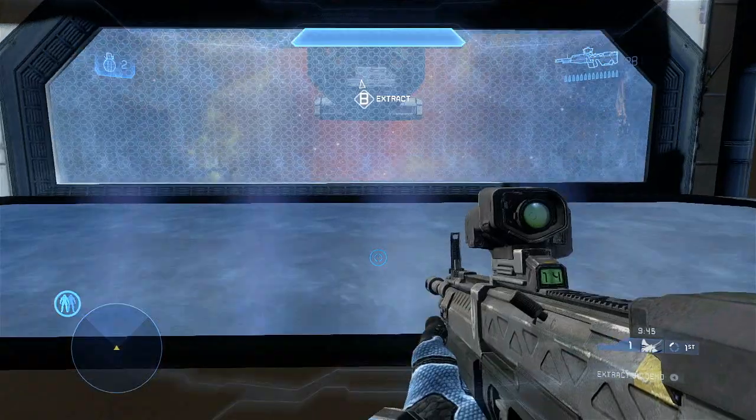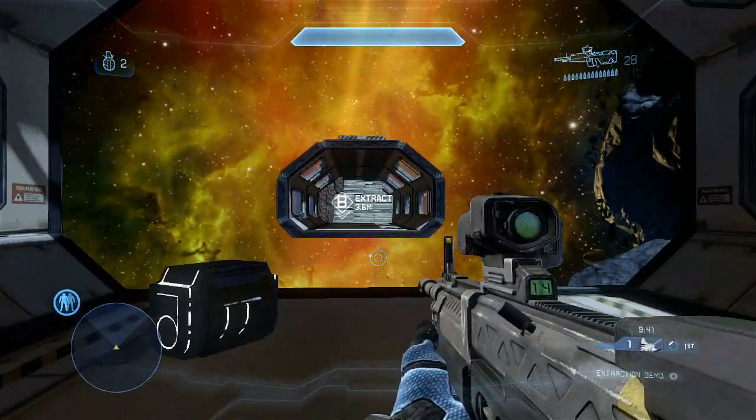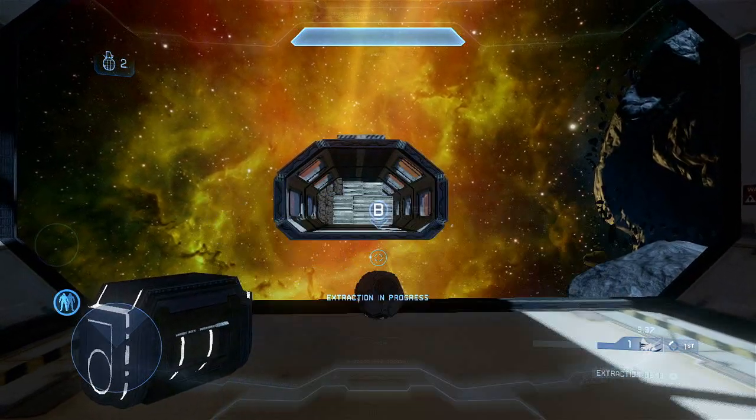As you can see, after Alpha is extracted, these gravity lifts appear to let you get to Site B. And then when Site B is extracted, this bridge will appear and we can make it all the way across.